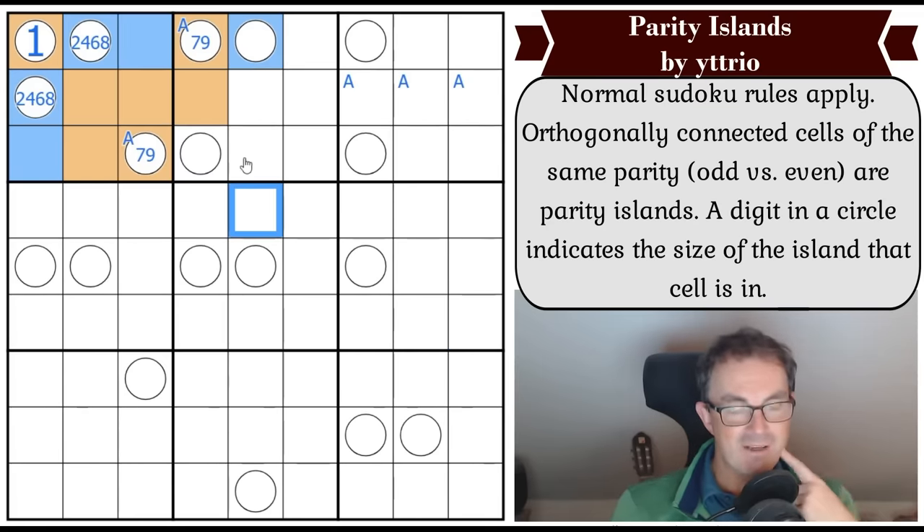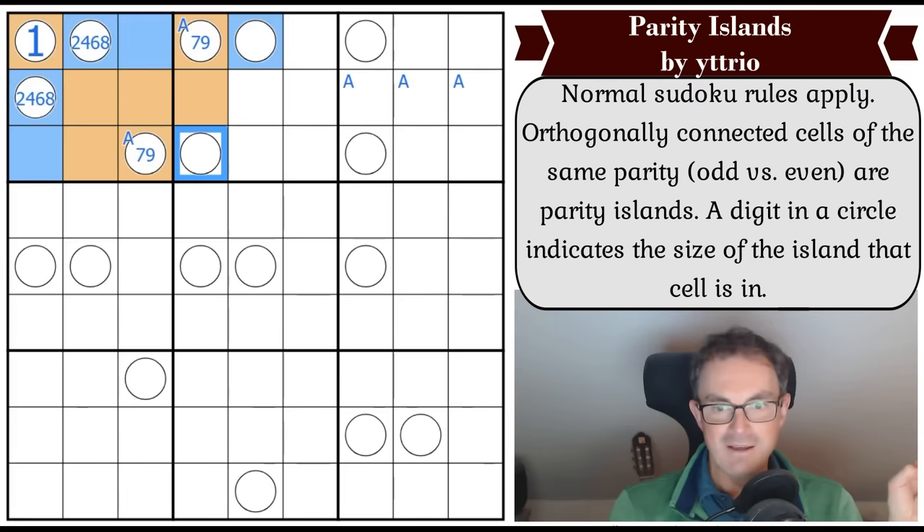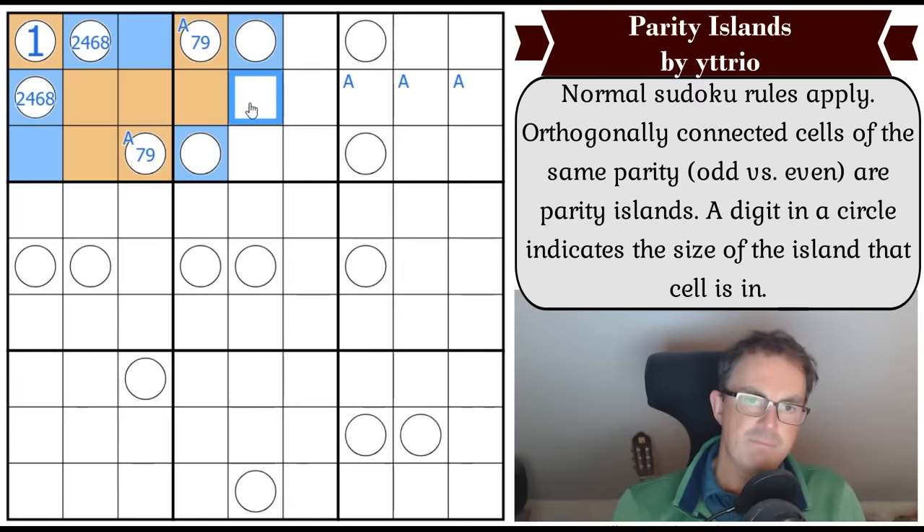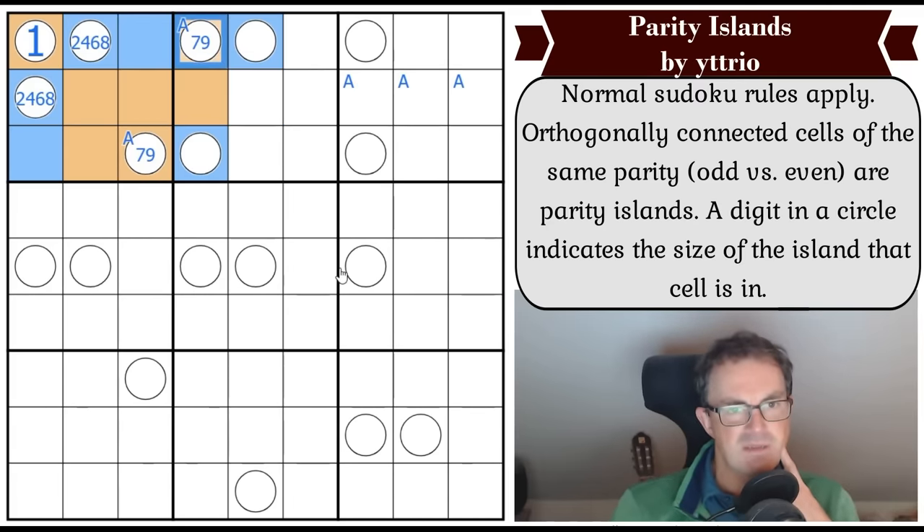That square must be even otherwise it falls foul of our theory. These are both at least two - can't have that many more even digits in row one. I haven't got this yet. It feels like... but the thing is I don't know whether this is seven or nine.